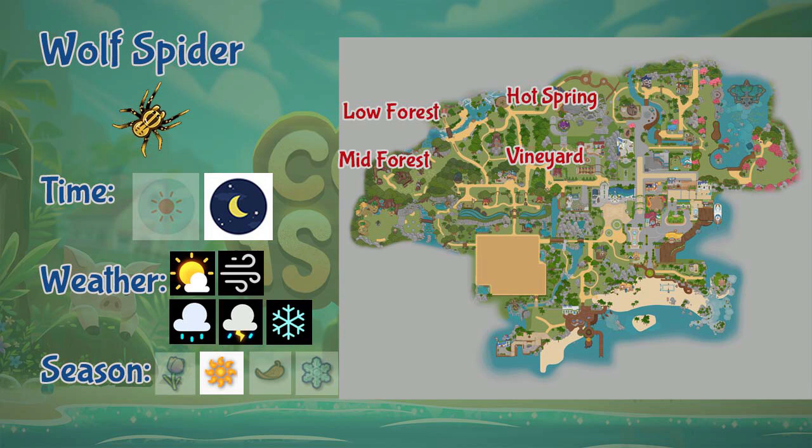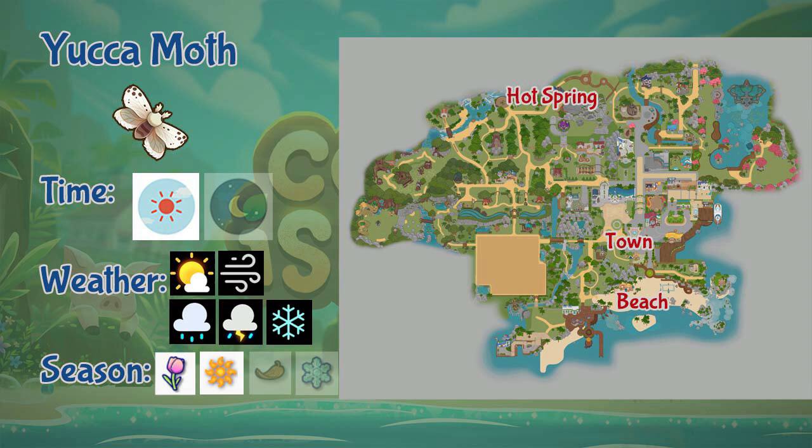Last but not least is the Jackal Moth. This moth can be found in the beach, town, and hot spring area. It is only a daytime insect but you can catch it in any weather, during spring and summer.